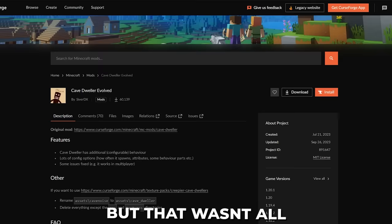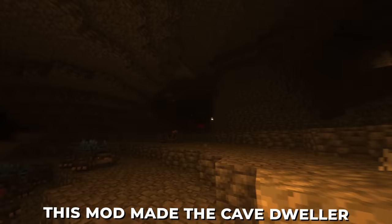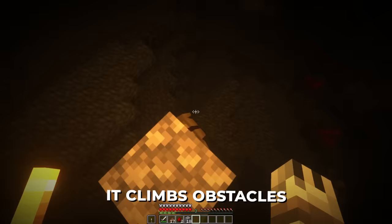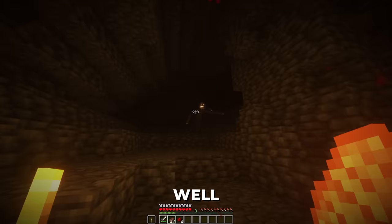Another mod called Evolved Dweller by CypherDX added more life into the cave dweller. It introduced a whole new level of fear — this mod made the cave dweller relentless. It sneaks up on you when you least expect it. It climbs obstacles to hunt you down. The fear factor, let's just say it's rather unsettling.